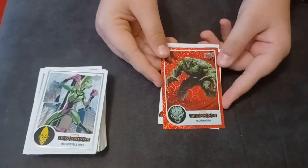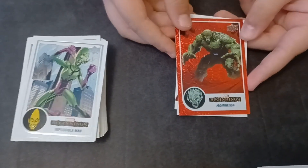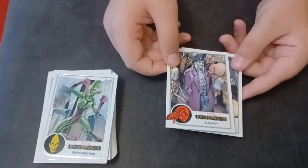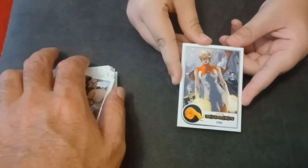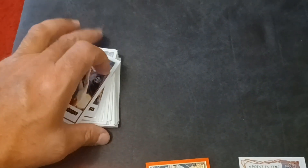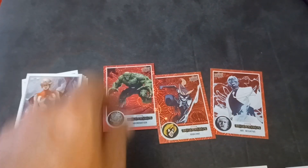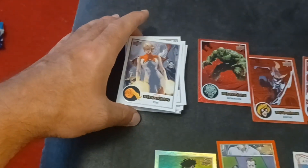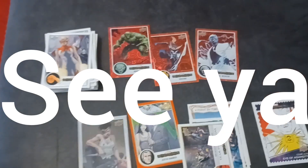We have a Team Formation card — Heroes for Hire — then Abomination, the Hulk's worst enemy, in our Red Supernova! And we have Blackout, and the last will be Star. And that will be it. We picked up a few Red Supernovas, a few specialty ones, and built on our base set. Until next time, see ya!